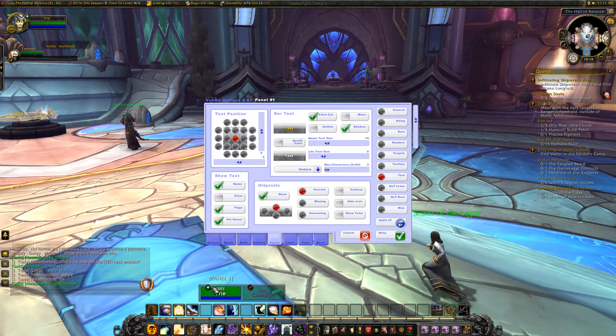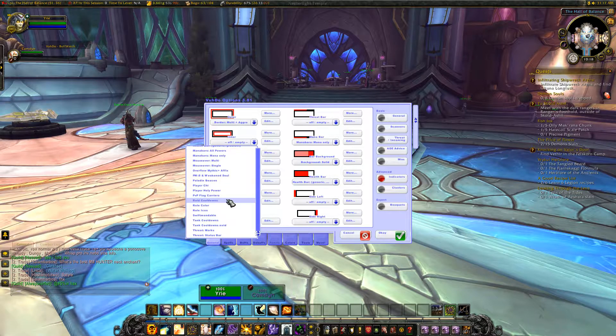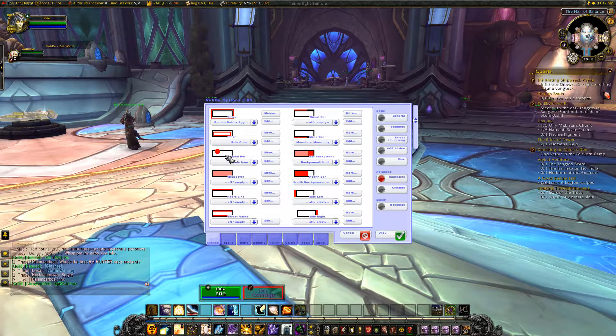I'm going to get rid of these raid icons because they are big and in the way. So if we go to General and Indicators, we'll leave the outer one as aggro and change the inner one to role color, and get rid of the icon. So now I'm green because I'm a healer and my DPS partner is red.